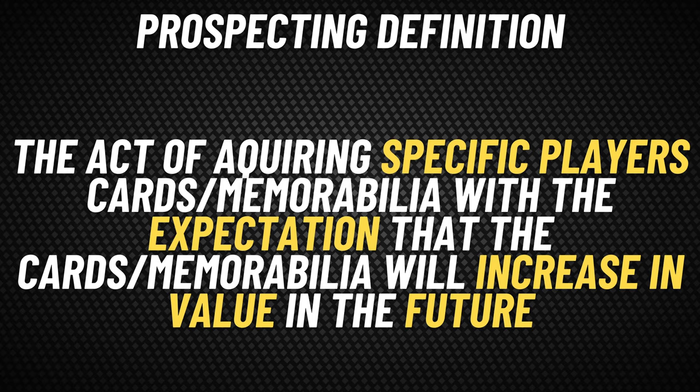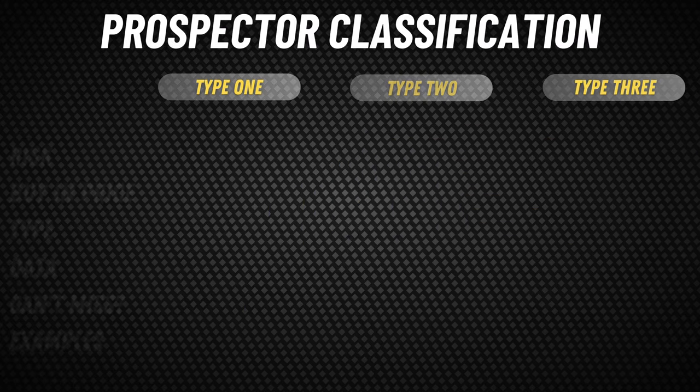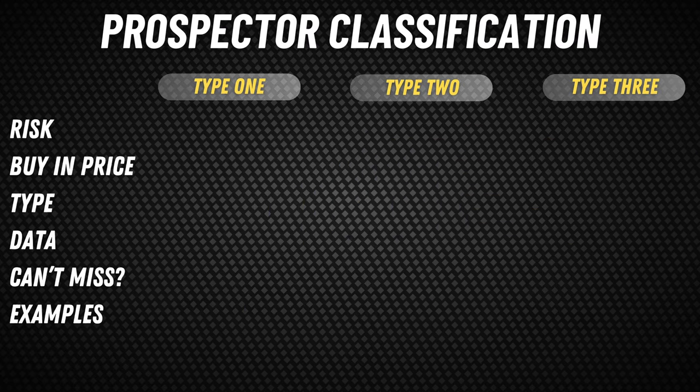This is essentially speculation — nothing really wrong with this at all. That speculation typically occurs because a prospector expects that player to perform well, or other variables are taken into consideration that may lead to an increase in price in the future. Because of this expectation and speculation, prospectors can be broadly classified into three different types: Type 1, Type 2, and Type 3. And what we're going to do for the majority of the video is break down the differences in these types of prospectors and how they operate in the sports card marketplace.